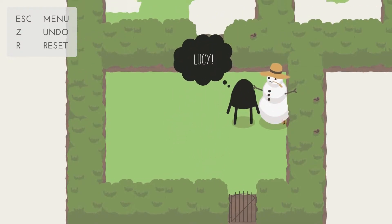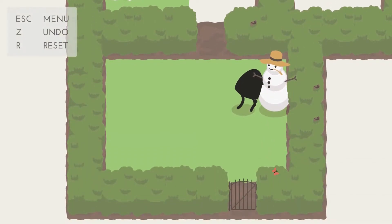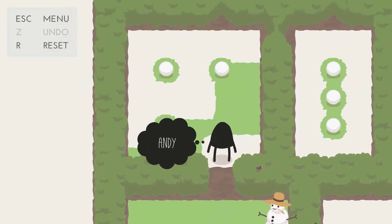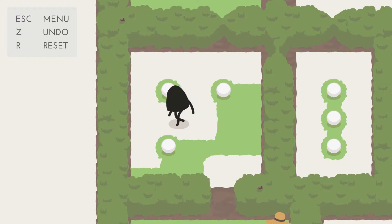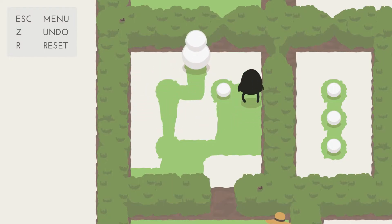You have to get three balls of snow — one large, one medium, and one small — all stacked on top of each other in the right order. You can't pull the balls around, you can only push them, so if any of the edges are against a wall, you can't push from that side. Pushing a ball over untouched snow will make it larger, but it will also remove the snow as you push it, so a smaller ball can be moved along the same path without growing.